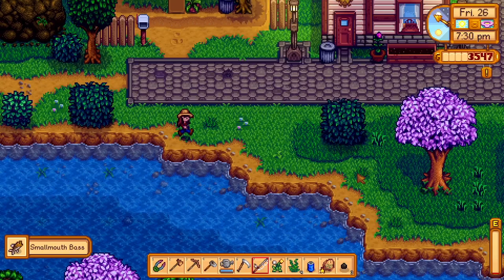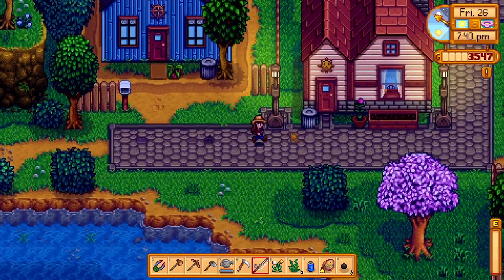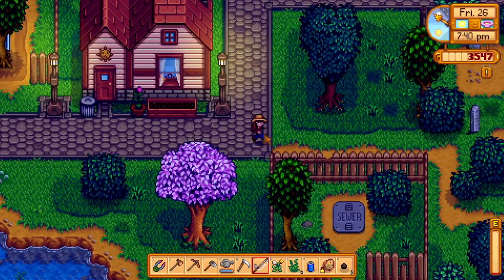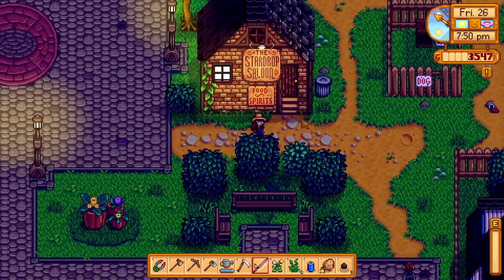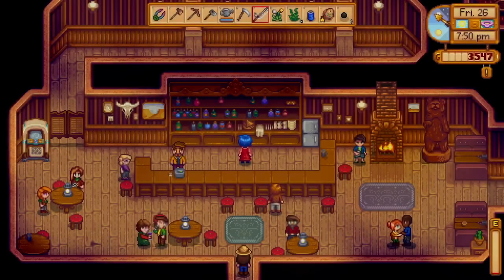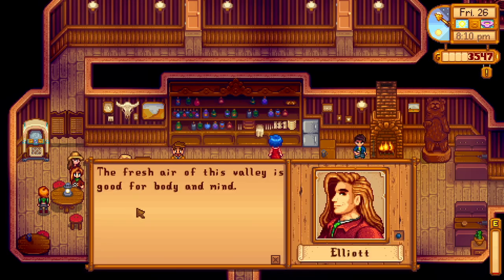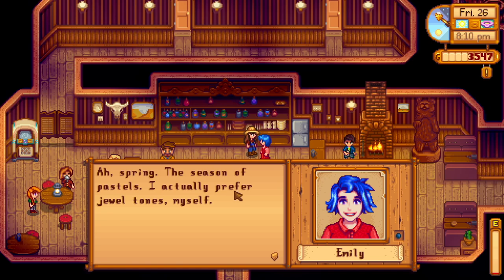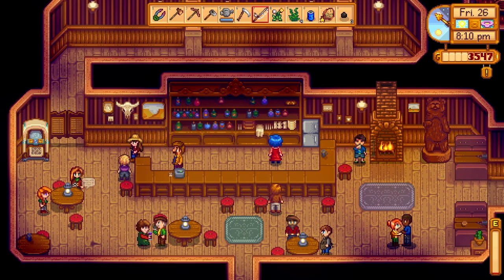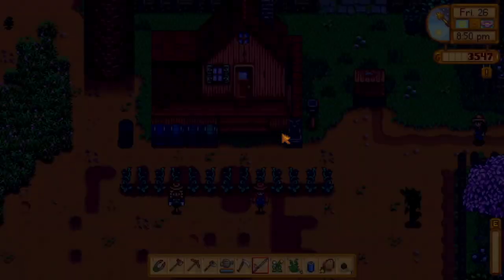Speaking of chickens — now that we've used all our energy, we're gonna continue on the trek for the garbage hat. We're also gonna go talk to Shane. Oh hey Clint, I almost just rummaged through that trash in front of you. We're going to reluctantly say hi to Elliott — anyways, bye. I don't necessarily have an explanation for why I dislike Elliott so much, I just do.